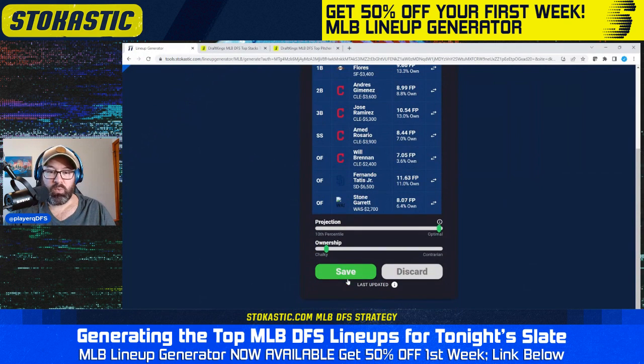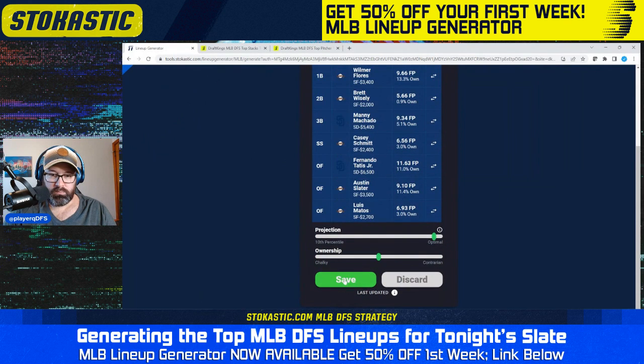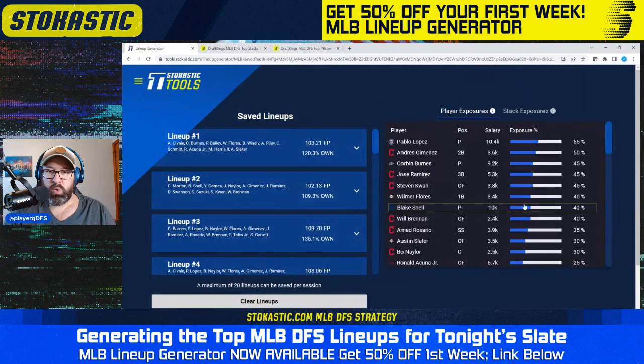Now I'm going to go through and save 20 lineups and see what my exposure looks like. After 20 lineups in, we have 55% Pablo Lopez, 50% Andre Jimenez, and then everyone else below 50%. Looks like a lot of Guardians at the top of the board. We got Wilmer Flores at 40% as well. Austin Slater at 30% — some Giants sneaking in there. Overall I'd probably be okay with this 20-lineup set. Maybe I'd want to spread out my stacks a little bit more, but I'm not getting to such a crazy high amount that I'd necessarily get rid of any of these lineups. Probably okay just running this 20-lineup set.